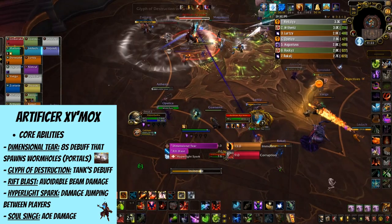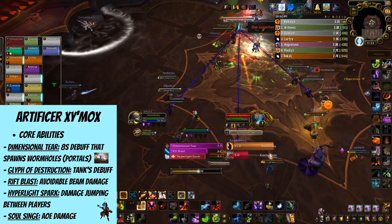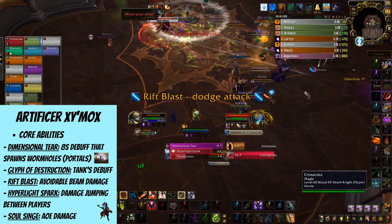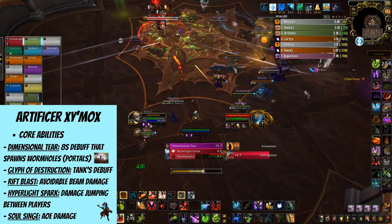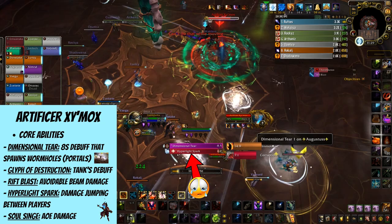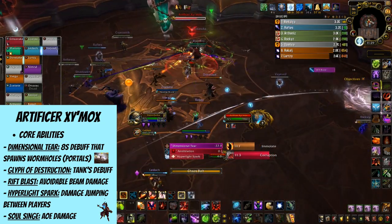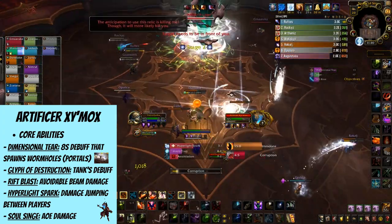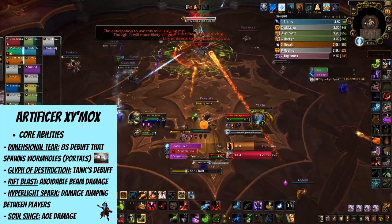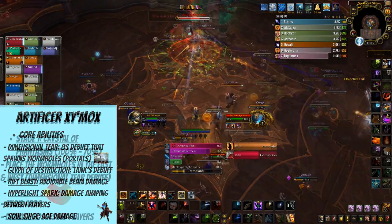The next ability is Glyph of Destruction, and this affects the tanks who need to use the wormhole or run away when it's applied to them. Another one is Rift Blast, which is simply a line coming out of a portal that you need to avoid. And the last one is Hyper Light Spark, dealing quite a bit of damage jumping from one raid member to another, so if you're a healer, drink some coffee and enjoy that. There's also some AoE damage called Soul Singe, and it can indeed overlap with Hyper Light Spark and Glyph of Destruction, so using your healing cooldowns is a wise move.